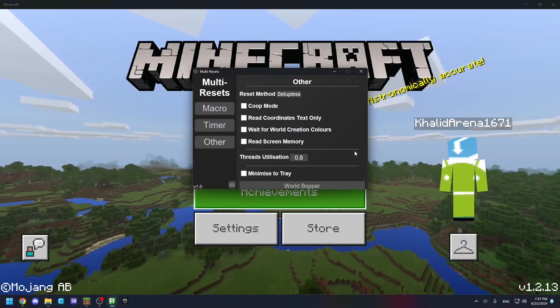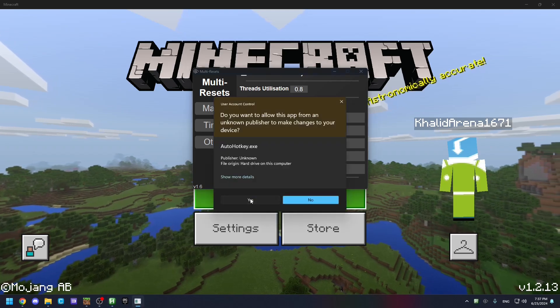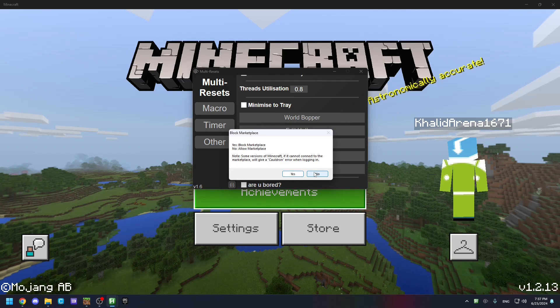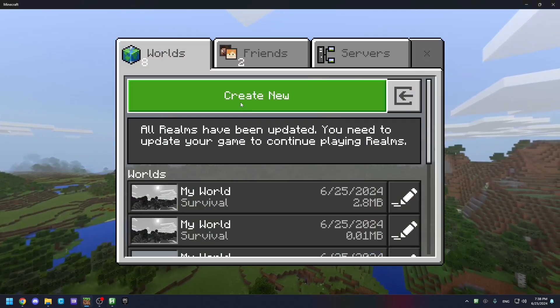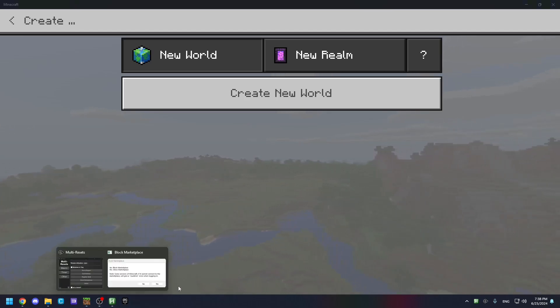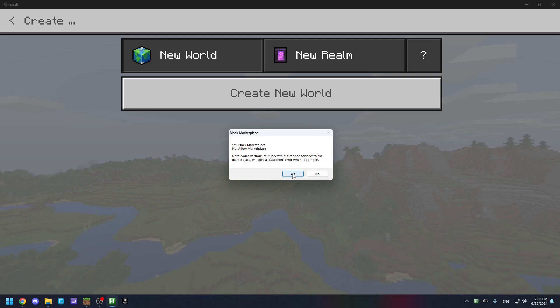You can also block the Marketplace by going to Order and clicking the option, then clicking yes to block it or no to allow it again. When the Marketplace is on, there are ads that lag the game the more you have it open, which is quite annoying. Blocking the Marketplace gives you a better experience when resetting and playing Minecraft.